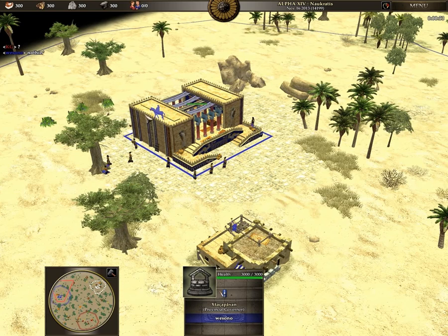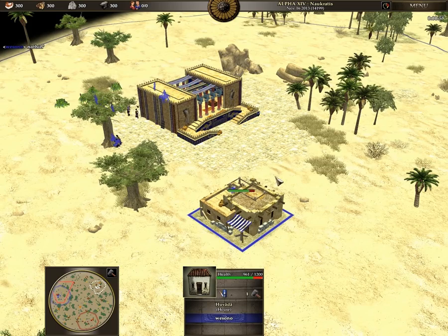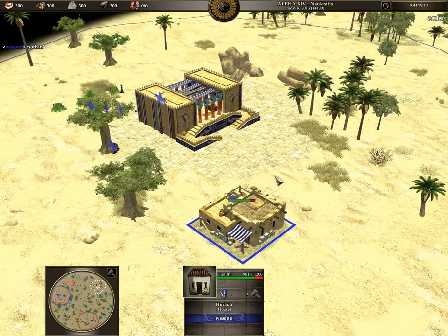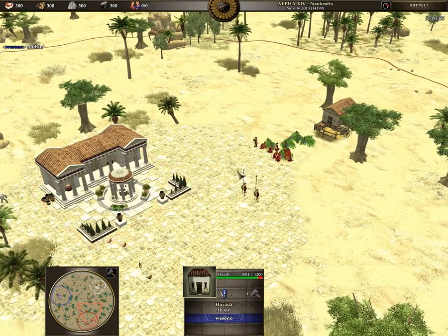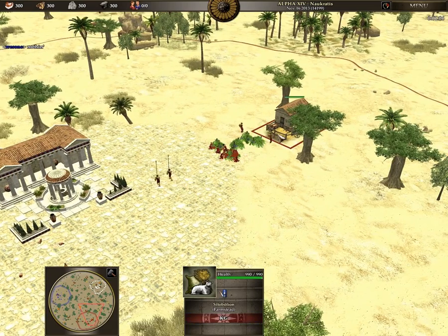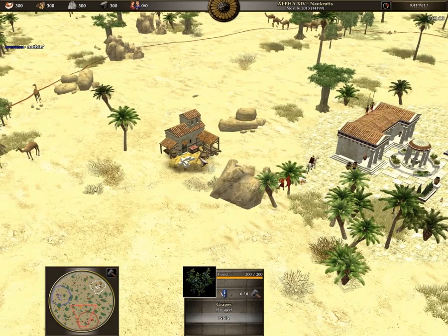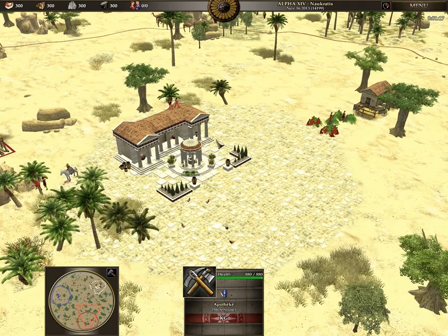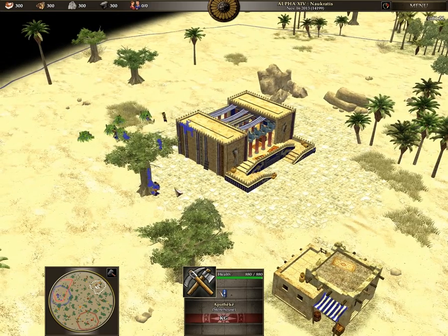Let me check his base — he's already gathering some wood with his workers. Checking out his build order: he's building a house first. Let me check KG's build order. He built first a farmstead right next to his grapes, and he's also already built a storehouse. I think KG is getting a lot of steam way faster than Wii Sono.